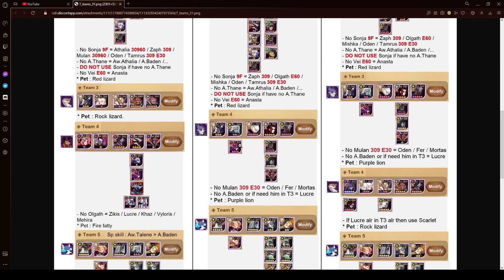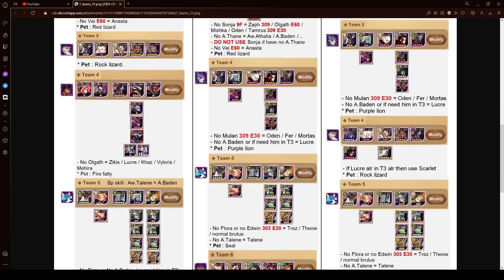For this team, it's the Olna and Awakened Baden team. It also uses Lucretia as a replacement, which is the exact same thing I did. Interestingly, it doesn't list Gris as a replacement — I do believe Gris works if you don't have Lucretia, but chances are if you have Gris you also have Lucretia because she's one of the highest priority Hypogeans to build. It also wants to use Mulan, and if you don't have Mulan at nine furniture, it tells you to just use Odin, Pharrell, and Mortis. For me, I don't have normal Athalia either, so I just use both Pharrell and Odin instead.